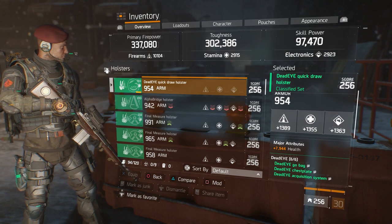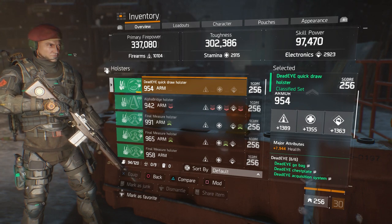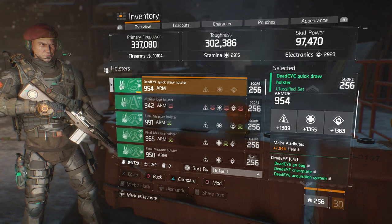The only holster I was able to acquire has 954 armor — it could be a little higher, around 980 to 990 — but the main stats are pretty decent across the board at 1,389, 1,355, and 1,363. The major attribute is 7,944 health.